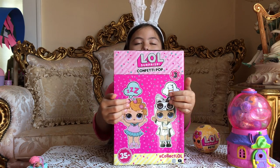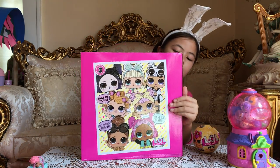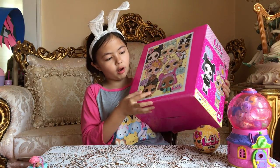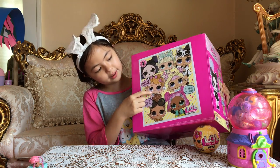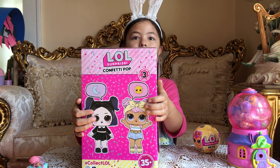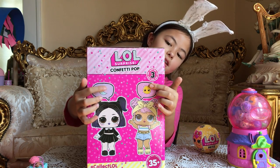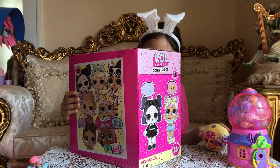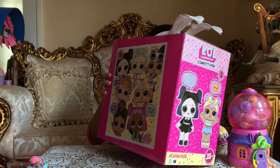On the side we have Baby Doll, and then Snuggle Babe. Back here we have Boss Queen, then VR Cutie, Dawn, Dusk, Go Girl, Snuggle Babe again, and Golf. Baby Doll again, and then on this side we have Dawn and Dusk. It is just a box, but at least we have a LOL Surprise pit. Inside it shows Go Go Girl and all these characters.